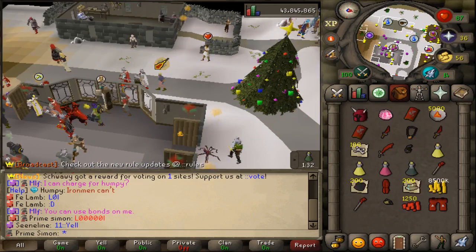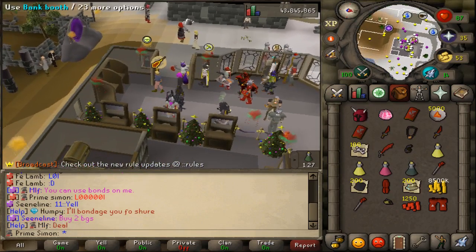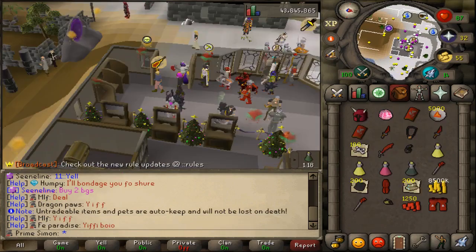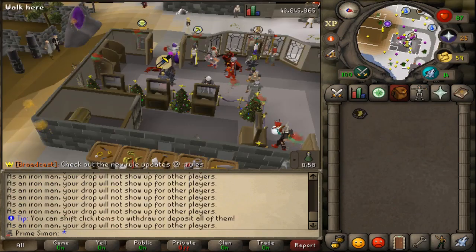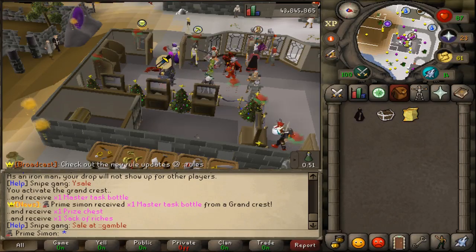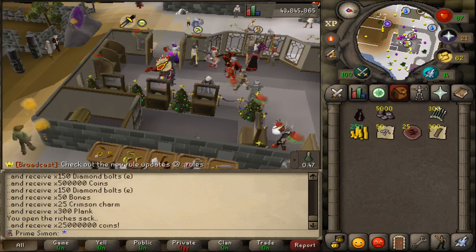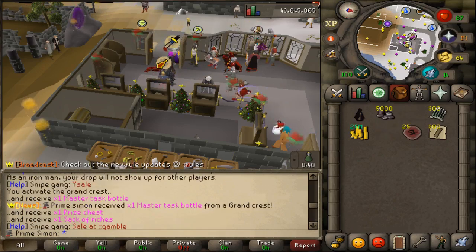Why didn't they attack me? They just came and I logged out before they could get me. Almost lost it - close call. Oh wait, we can make a grand crest - let's go fast! Come on please... and done! Oh my god - 25 million! My second master task completed - GG!